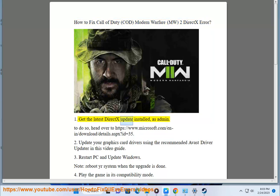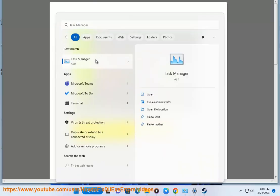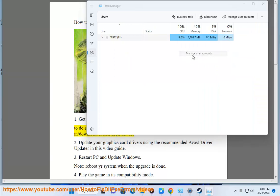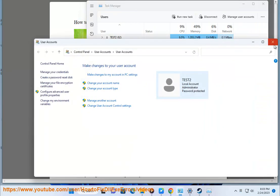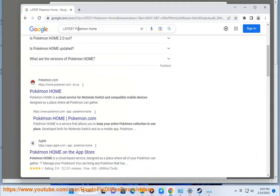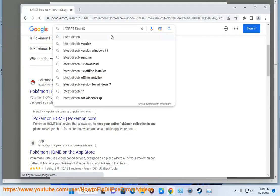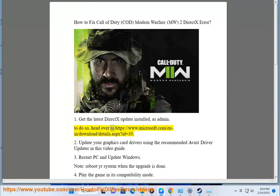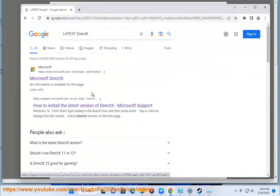Step 1: Get the latest DirectX update installed as admin. To do so, head over to https://www.microsoft.com/en-in/download/details.aspx?id=35.